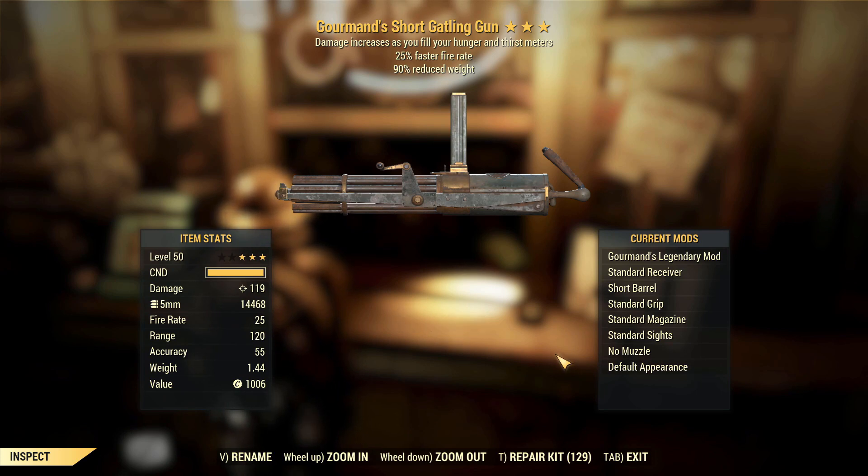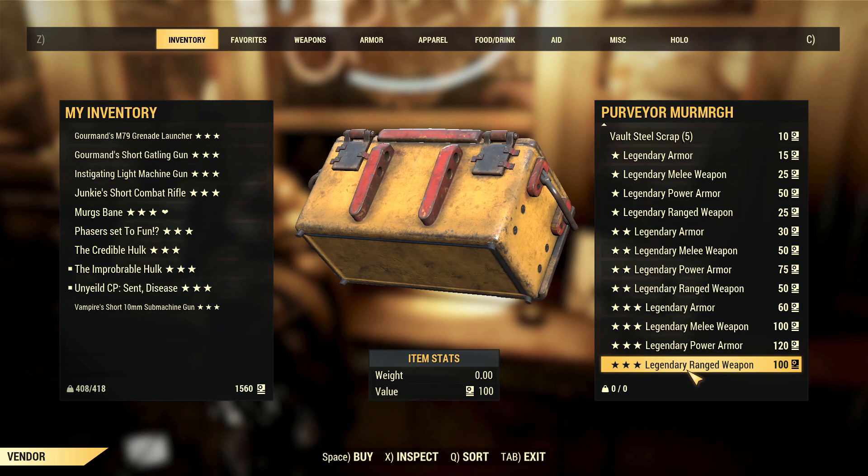Gormon shorter Gatling, 25% faster fire rate, 90% reduced weight. This one's actually not bad. Obviously Gormon is not the best effect but it is definitely a good variation of this weapon, so yeah, that will be getting kept for sure.